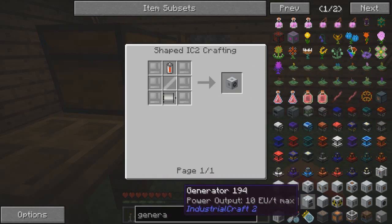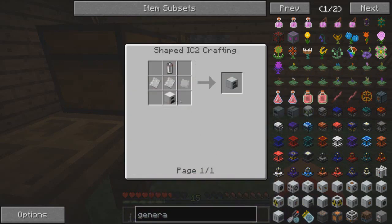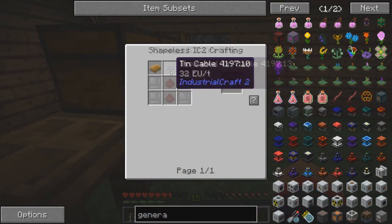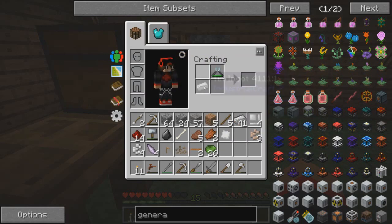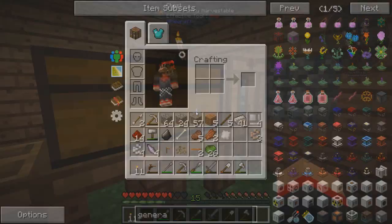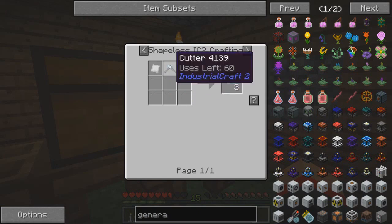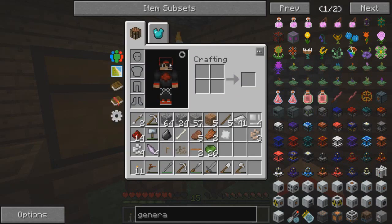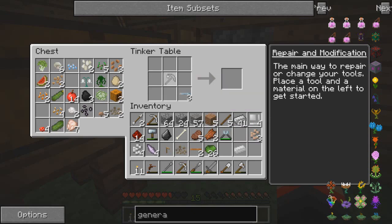How much of these do we need? We need four tin plates, two redstone, and an insulated tin cable, which I think I know how to make. A tin ingot and... no, that's not how you do it. How do you make a tin cable? Tin cable, tin plate, and a cutter. Oh, it's a tin plate - I'm stupid. Oh my gosh, you guys are probably screaming at me.